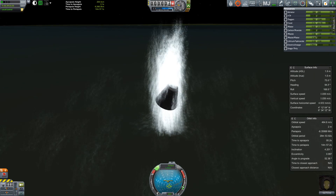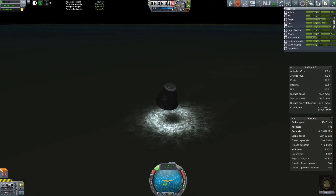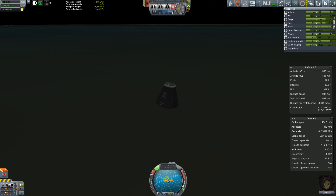Gail Porter returns from the longest time spent in space and is not bleeding from anything, anywhere. However, the water does appear to be allergic to her, or the space capsule appears to be repelling the water. The space capsule is clearly highly hydrophobic and doesn't want to sit in the water. Why is this not stopping? I'm hoping it would stabilize, but it's just bumping around and adjusting the time warp isn't helping.